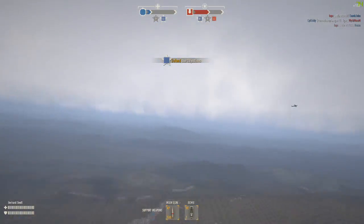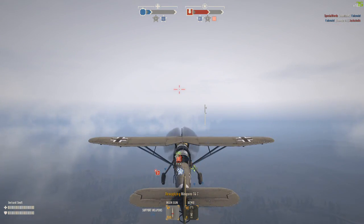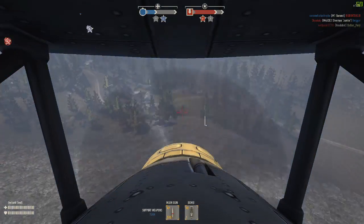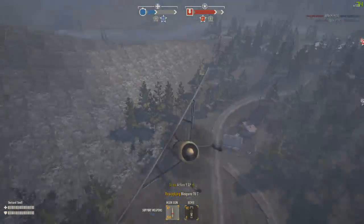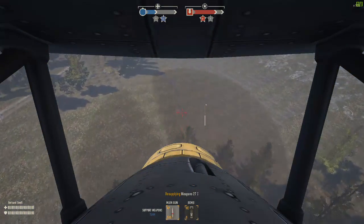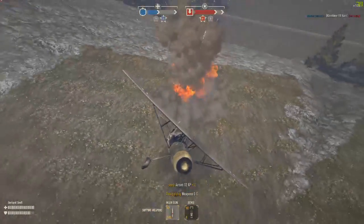This is the B1 German recon plane. We're going to demonstrate how it drops its bomb — it drops normally just like the Owl. With the B1, to get a direct hit on your target, make sure the yellow part of the nose touches the target before you drop your bomb and it should be a direct hit. Still consider your speed as well. Approaching a tank, lining up the nose, dropping when it reaches the target — bam, right there, a nice 12 XP.